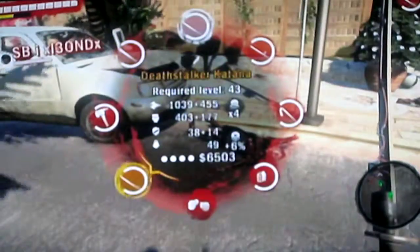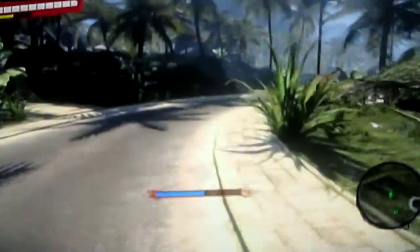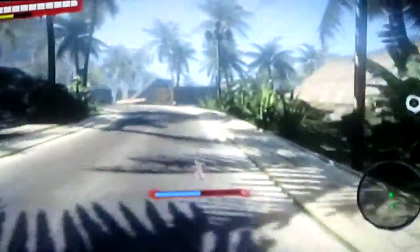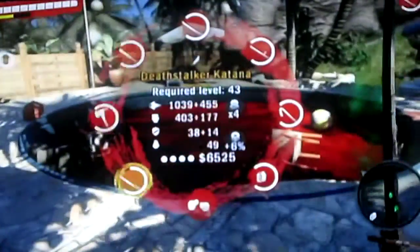Let's start off with this — it is a Katana, a Deathstalker Katana, and we are going to try and find a zombie to test this on. As you can see there is a reasonable amount of damage, and you can behead your zombies. Let's move on.